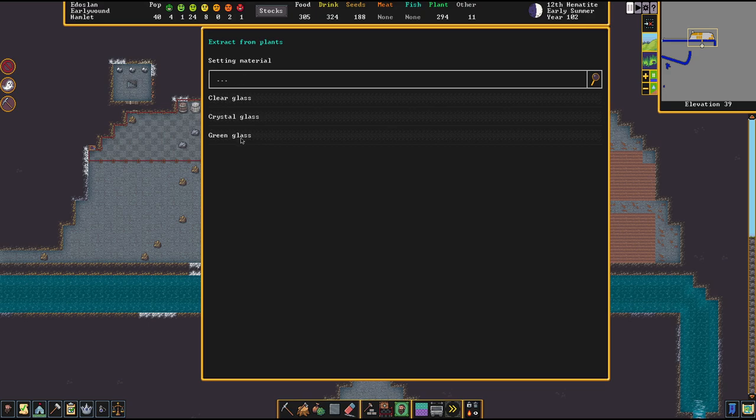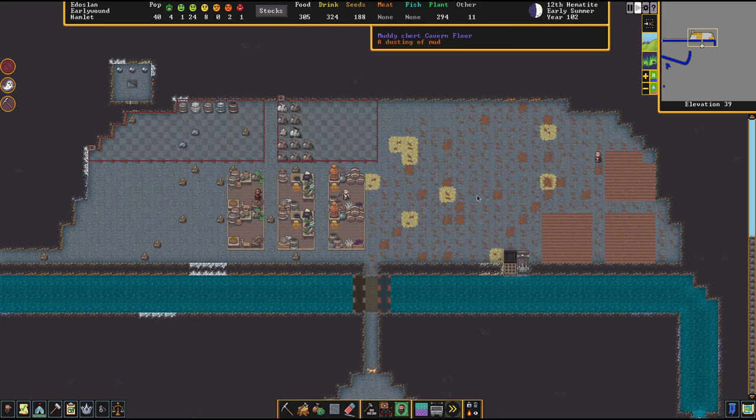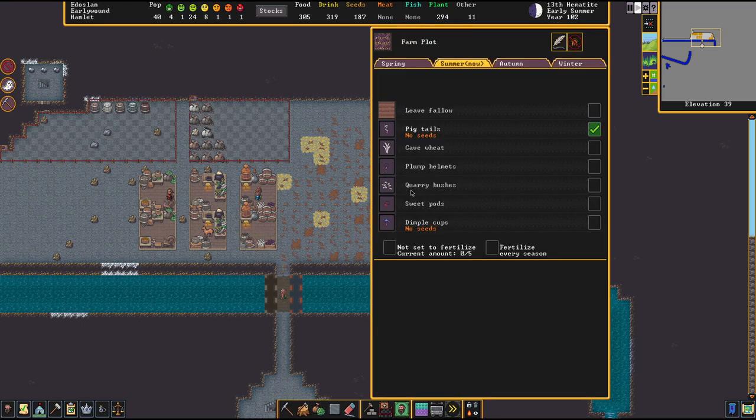We can actually test it out. Let's go with brew from drinks and extract from drinks — I don't know how that actually works. Clear glass, crystal glass — wait what? Green glass? Wait, we can extract glass? No freaking way it doesn't work like that — excuse my language. They're making more and more stuff over here. We have some sweet pods — it's summer now, there's no pigtail, we have some cave wheat.